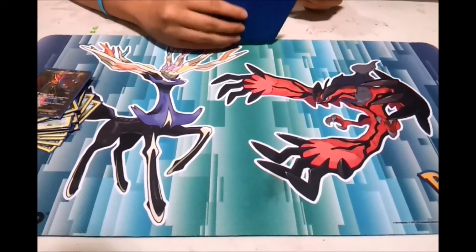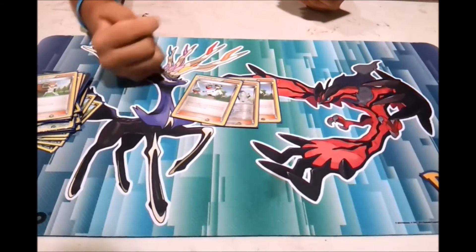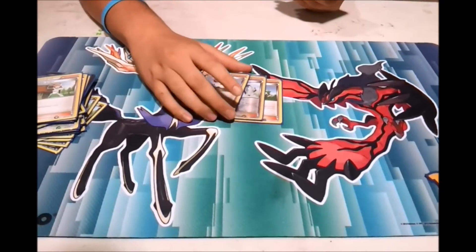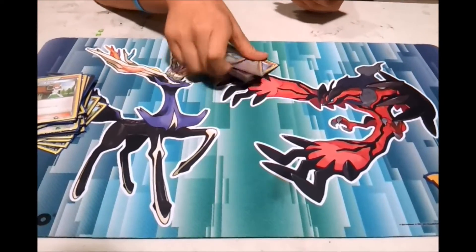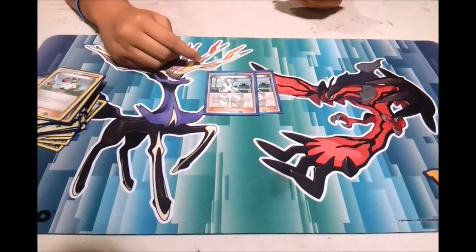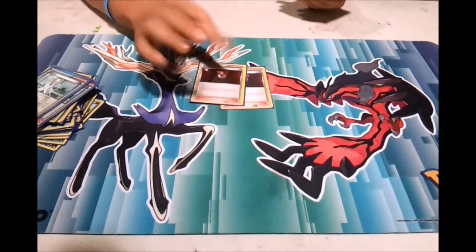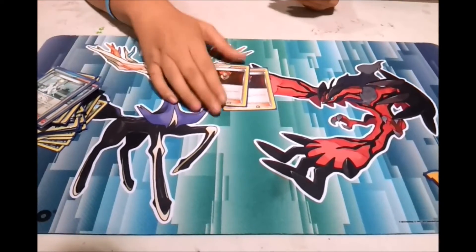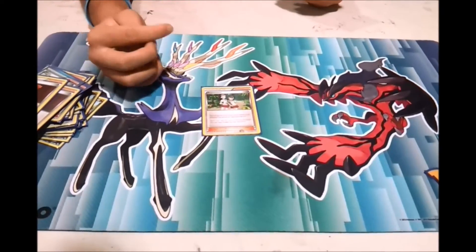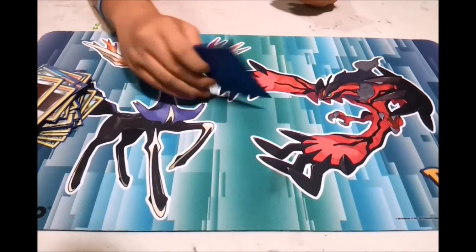For the supporter line, I'm running four Juniper — pretty obvious. I'm running three N; I actually tested four N's but it just didn't help, it just took space. Two Colress — I found myself using them quite a lot and it helped me a lot of times. Two Lysandre — I don't think you need more than two. It's actually won me one game; it's really situational. If you're winning all the time it won't help you, but if you're behind it will help you a lot.